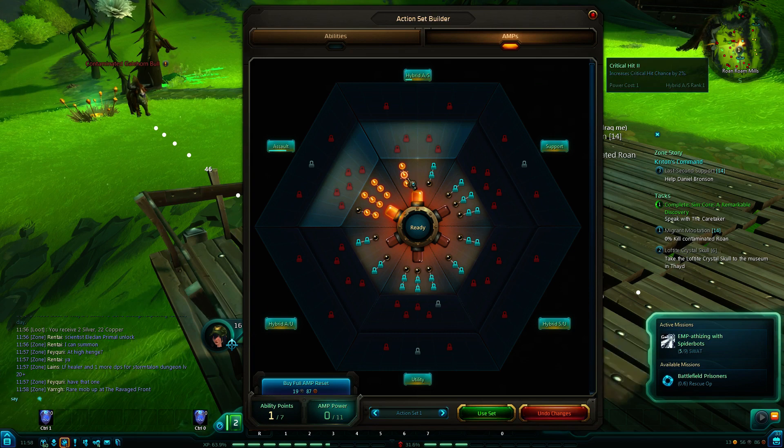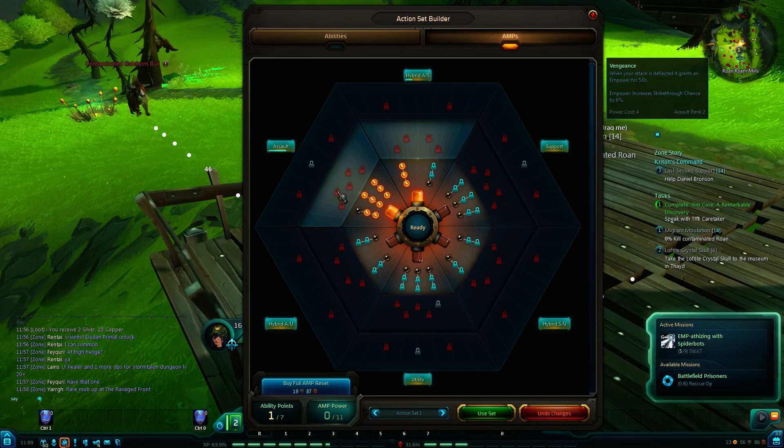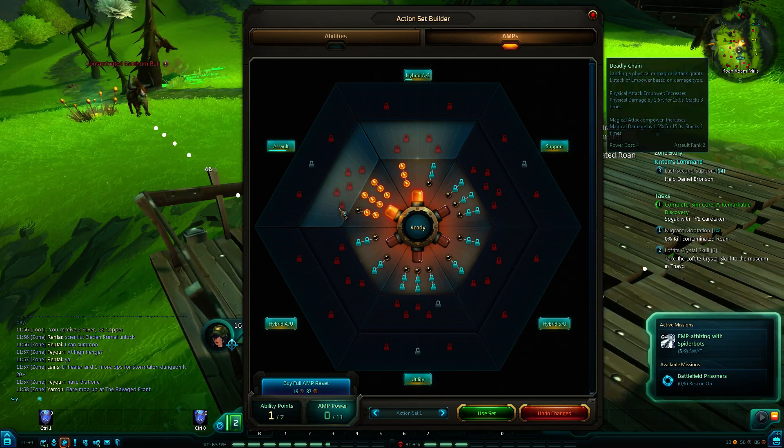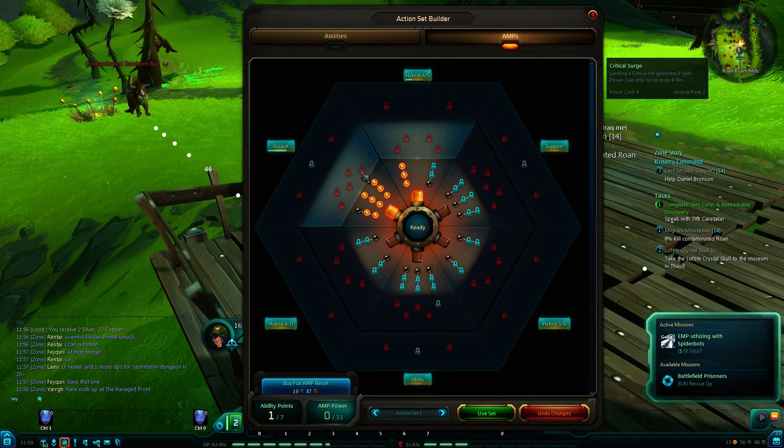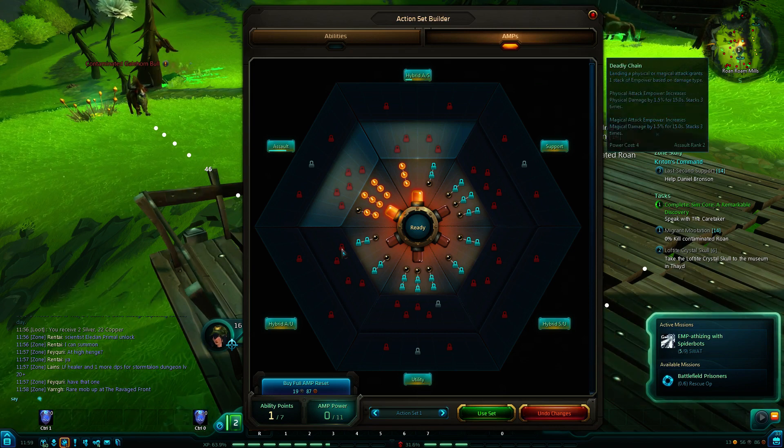6% crit chance is quite a huge amount. And then one of these will probably actually give me an insane amount of crit chance in there. For example, landing a crit hit generates 6 spell power, and can only occur every 6 seconds. Or, using Quick Draw reduces your cooldown by 0.5 seconds — so your cooldowns will be cut by 0.5 seconds each time you use Quick Draw. That seems pretty ridiculous.